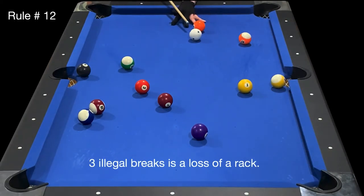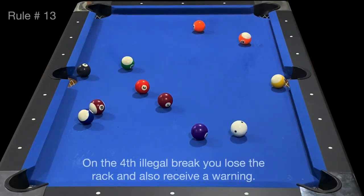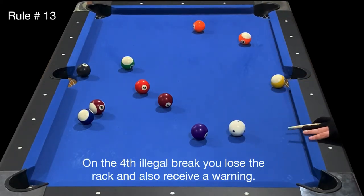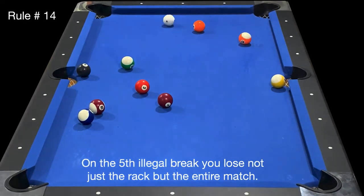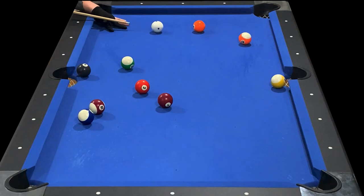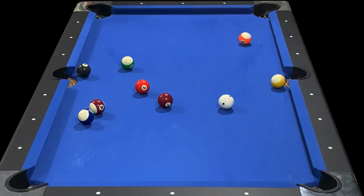Three illegal breaks is a loss of a rack. On the fourth illegal break, you lose the rack and also receive a warning. On the fifth illegal break, you lose not just the rack, but the entire match itself. These strict breaking rules are meant to make the game more offensive and to encourage more runouts.